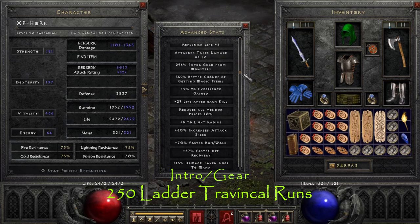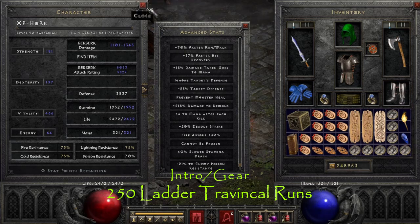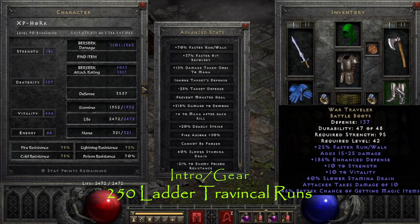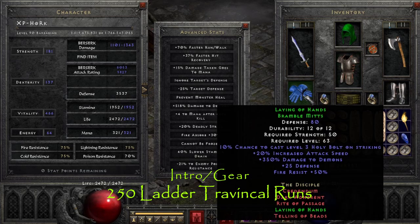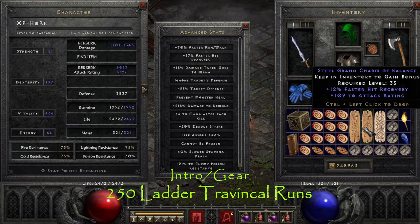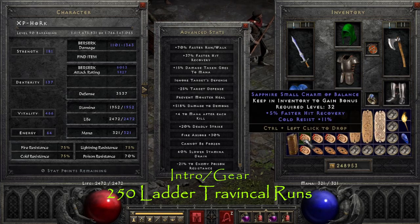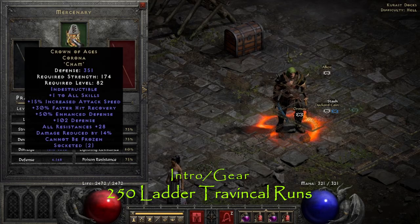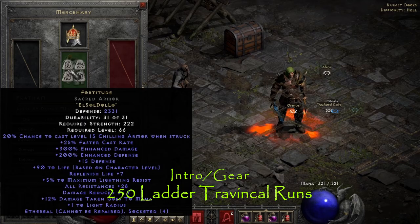What's up guys and welcome to a new video. Today we are back on my level 90 berserk item find barbarian that has 352% magic find while playing on Battle.net in ladder season 1. I did another 250 Travincal runs and I would say they were very profitable. They just introduced terror zones into the new public test realm — let me know down in the comments what you think of it and if you're enjoying the new terror zones or not. Anyways, let's get right into it.